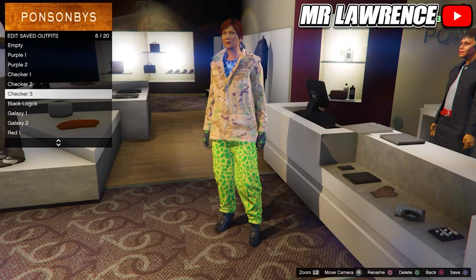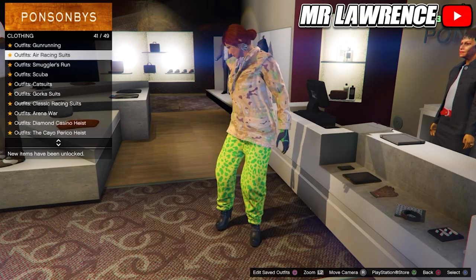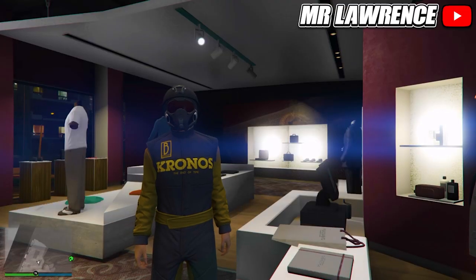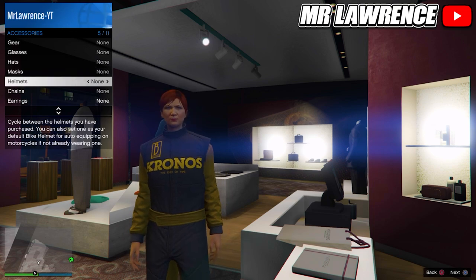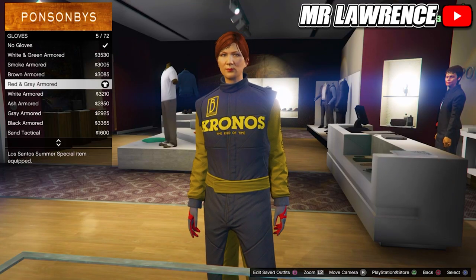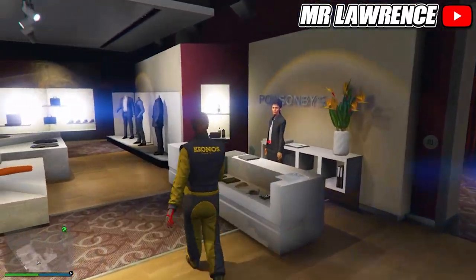For the black logos outfit we only need one component outfit. First go to the air racing suits, then purchase the fifth air racing suit. You only need to remove your helmet through your interaction menu. From there go to the accessories, go to gloves and equip the red and grey armored. Save this outfit in slot number 7.